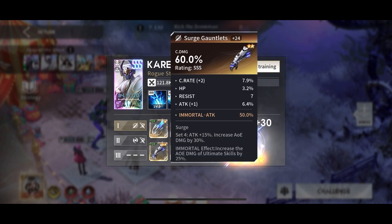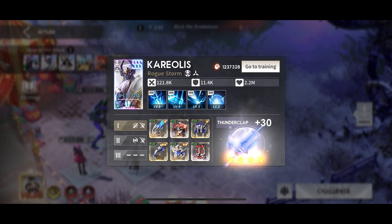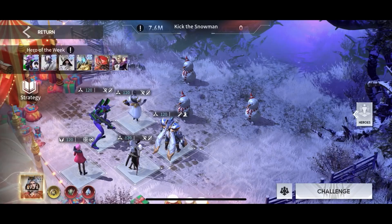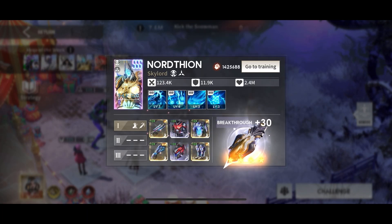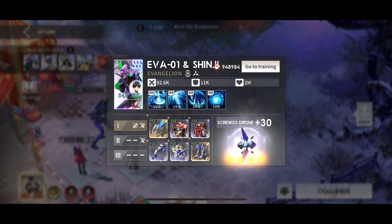Kicking things off with Corollis — he's in a Tempered Surge set with some pretty good crit damage gloves, attack helmet, and attack boots. He is x30 and hyper evolved all the way to 120. Next we've got Nord, probably my favorite build on my account. He's been in this Tempered Marauder set forever.